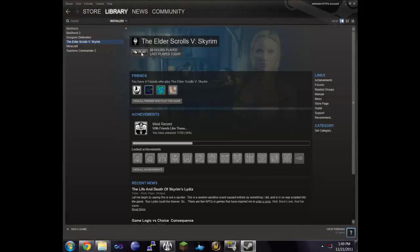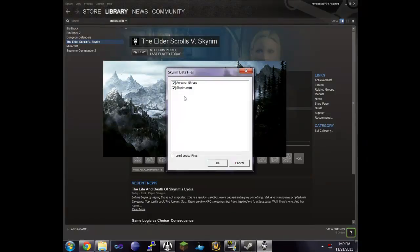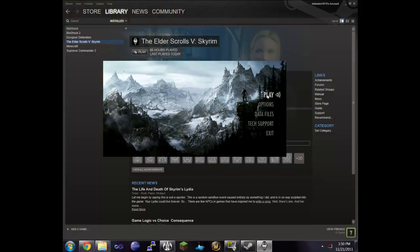All those mods are installed. Now let's open Steam, go to the library, and play. In the launcher go to Data Files — you'll see Arrowsmith listed there. The other mods are what's called loose files because they're just textures and not plugins, so make sure 'Load Loose Files' is checked so the game loads all that extra stuff. Check Arrowsmith, click OK, and then play.